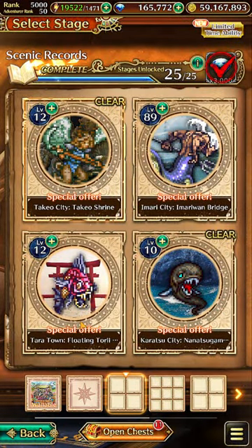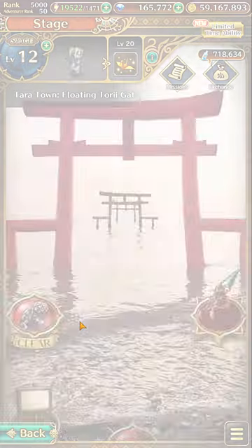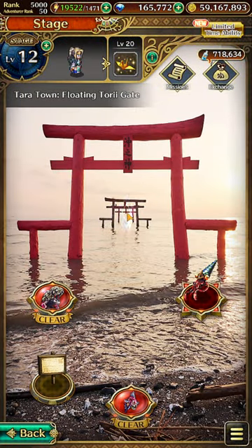Next, go to Tara Town, Floating Tori Gate. Tap on the gate here in the middle and the next stem will appear. I have already obtained this previously.